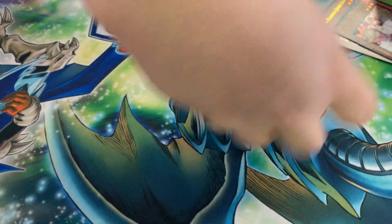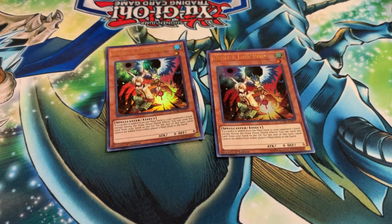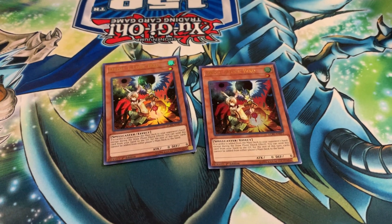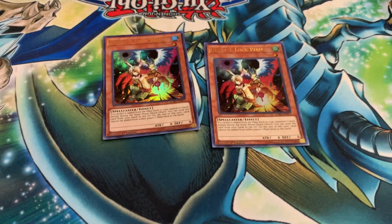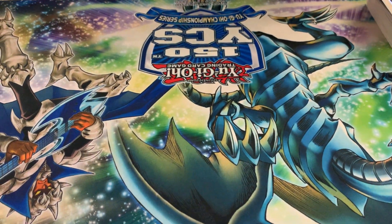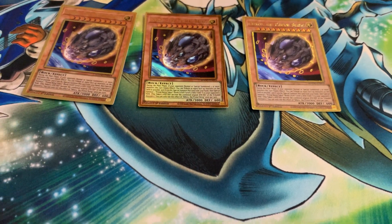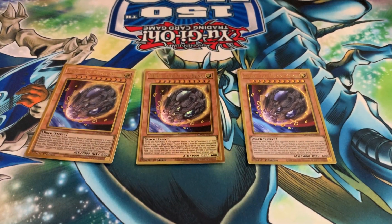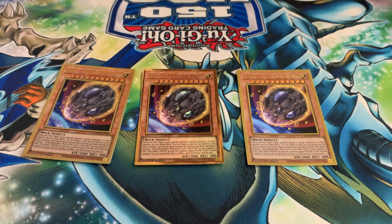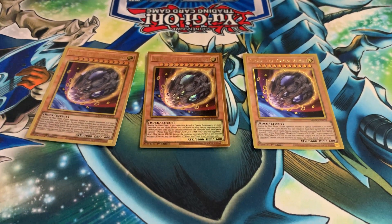Next up we have Droll & Lock Bird — obviously for anyone that keeps on searching. Phantom Knights hate Droll & Lock Bird because they search with Fog Blade or other cards. I'll keep that in mind. Next up will also be Nibiru — another deck that hates Droll & Lock Bird is Sky Strikers. I'd also use Nibiru for combo extending decks like Burning Abyss, Swordsoul, and Branded — quick note I hate Branded Dark already.